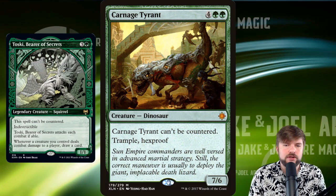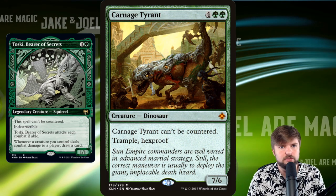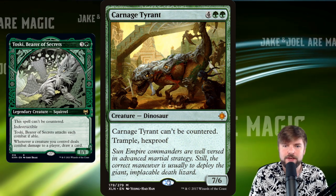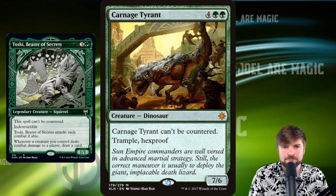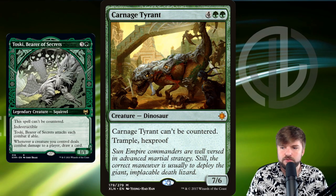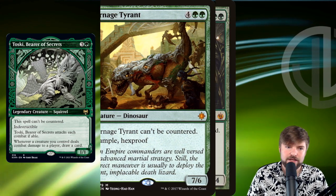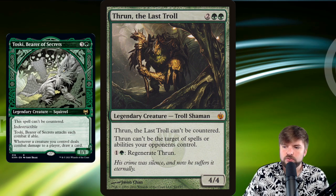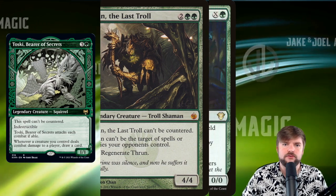Carnage Tyrant — in a Voltron deck, you don't want your only threat to be your commander, because then opponents can just focus your commander down and keep you out of the game. Some good alternatives to your main commander are necessary so that we can suit that thing up and make it a big attacker. We won't be winning through commander damage at that point, but Carnage Tyrant is exactly what we're looking for: can't be countered, Trample, and Hexproof. Absolutely killer. Thorn Last Troll does a lot of the same stuff — Hexproof built in, can't be countered, and can be regenerated.